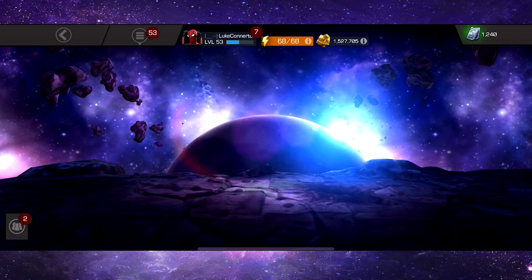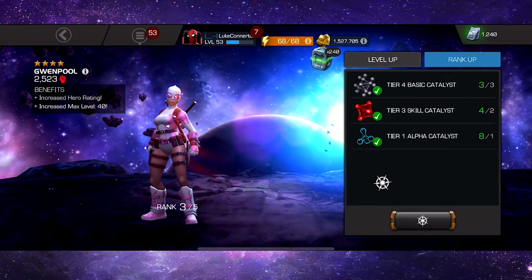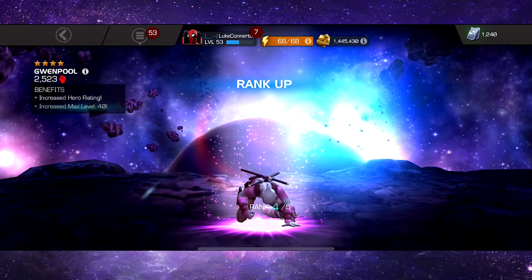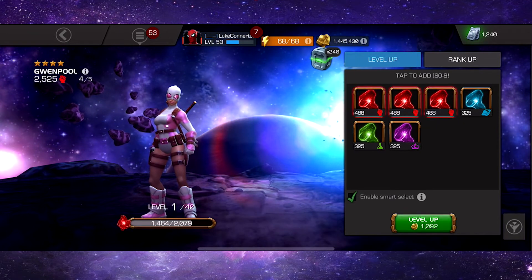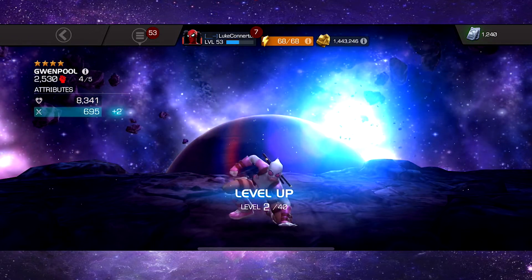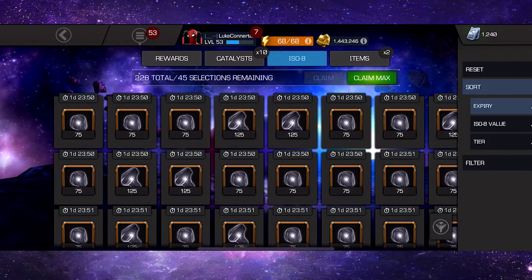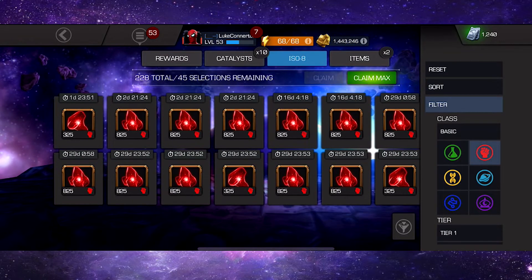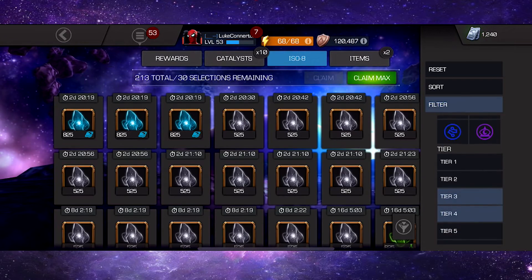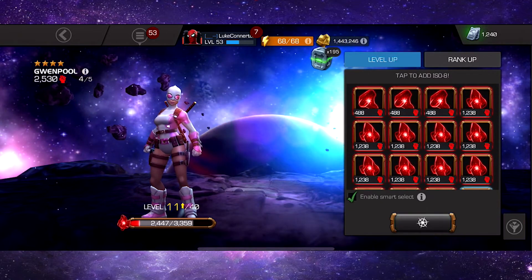Now we're gonna go back and go to Gwenpool. Here we go — that's gonna be my last free tier 4 basic, so I'm gonna have to grind the game regardless for those. Might as well just put the rest of these on as well. That's her at level 2 straight away. Gwenpool — I've seen a lot of gameplay from her, she seems unreal. I actually got her in a recent opening, if you guys missed that make sure you go and check it out.